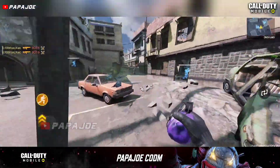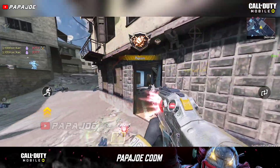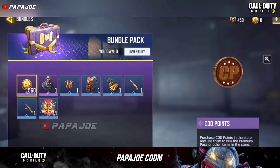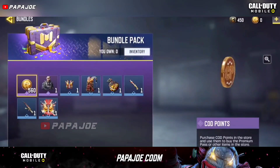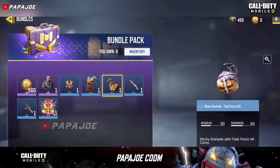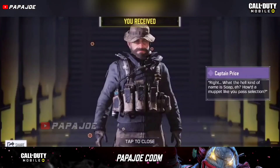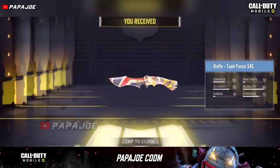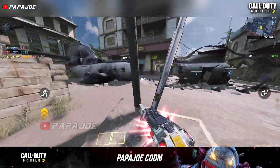We start with a new bundle which may have been accidentally released by the developers yesterday, because today I couldn't find this bundle. As some of you know, for new players who register for the first time in Call of Duty Mobile there is a bundle called the Starter Pack, which is only available for the first 20 hours. In this starter pack, players can receive a total of 560 COD Points as well as six rare rewards in addition to the epic OG Price character skin.